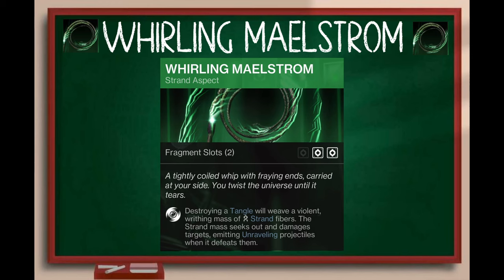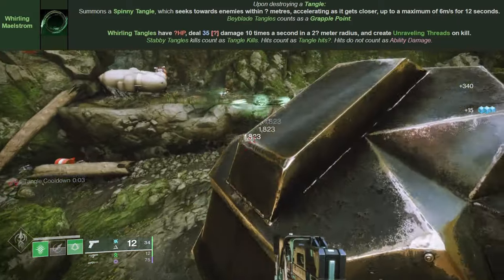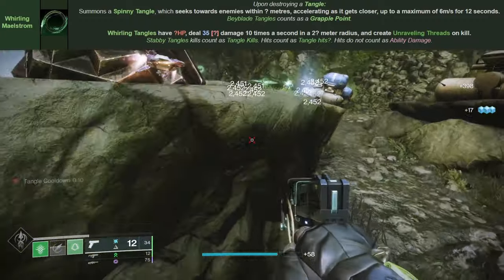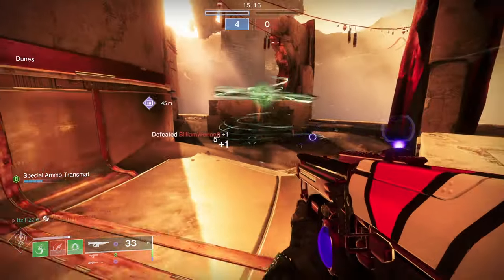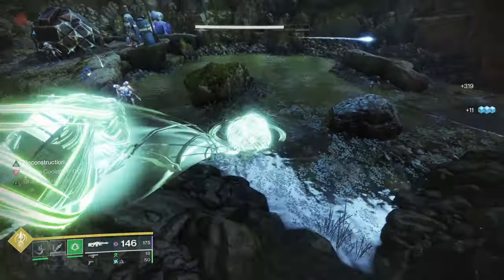Next is another amazing aspect: Whirling Maelstrom. Destroying a tangle will weave a violent, writhing mass of strand fibers. The strand mass seeks out and damages targets, emitting unravelling projectiles when it defeats them. This aspect is super strong because it allows you to deal damage from cover — it does damage over time on enemies while you can deal damage with your weapons, plus it can damage numerous targets at once and unravels them. It can also be really good in PvP — it deals nice damage over time and gets behind Titan barricades. In PvE you can also grapple to the Whirling Maelstrom because it's treated just like a tangle.